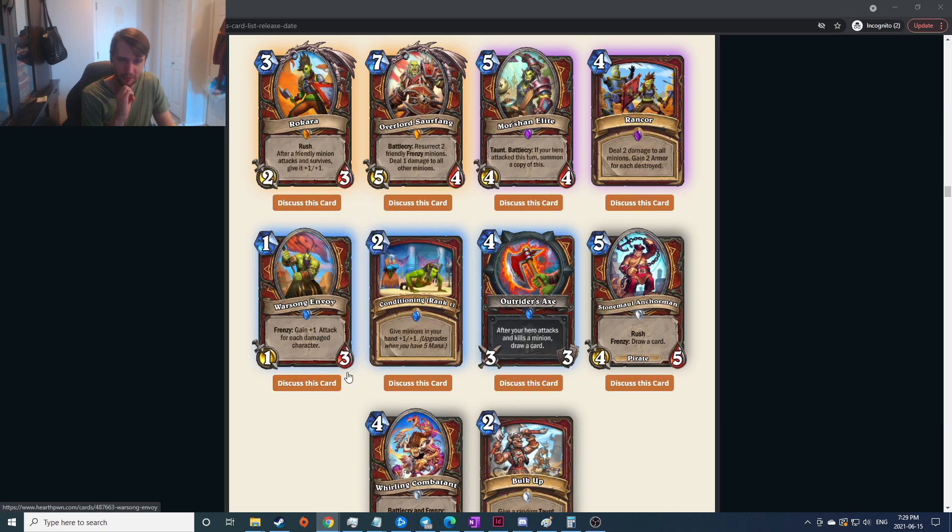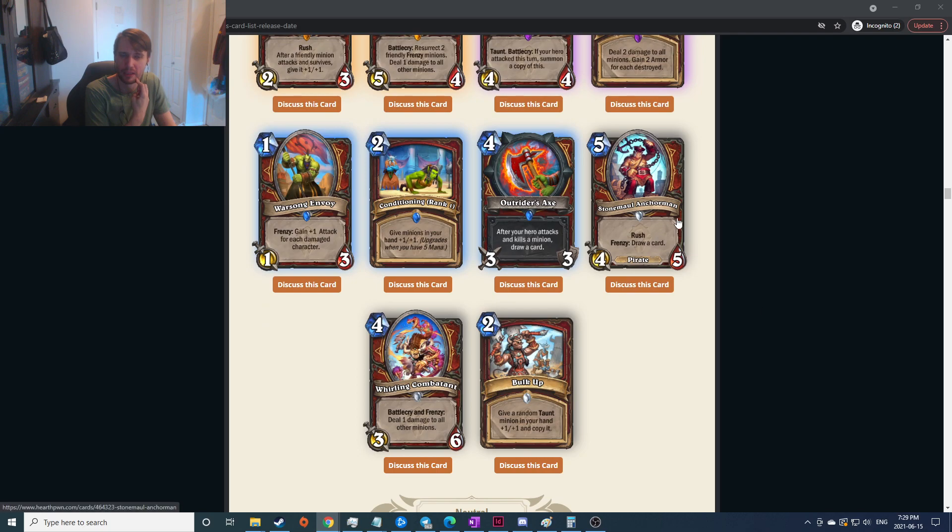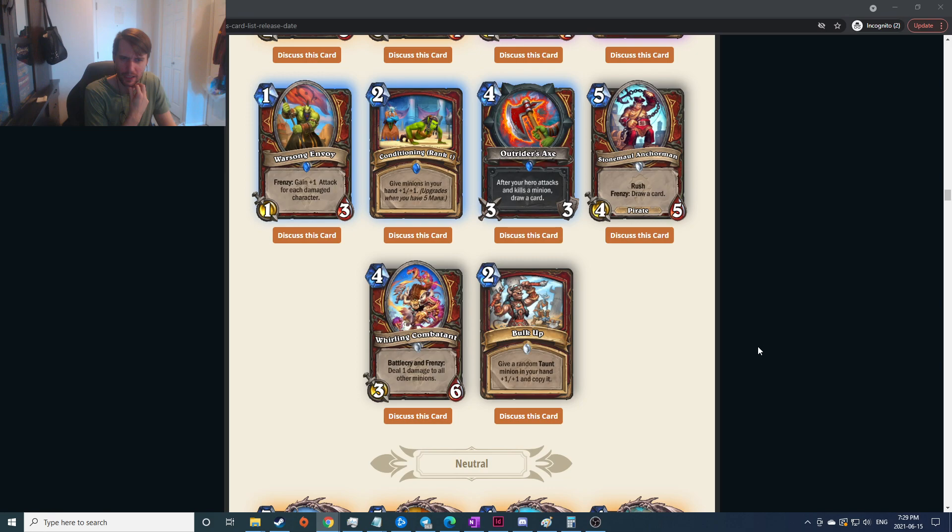Rush, frenzy: draw a card — seems all right, runnable for sure. Battlecry and frenzy: deal one to all enemy minions — seems good because you're gonna proc all your other frenzy stuff plus it's good anti-aggro. Give a random taunt minion in your hand plus one plus one and copy it — I didn't really see any other taunt stuff for warrior, there's a lot more in Druid. Doesn't seem that great. By the way, I don't know if you can hear my cat snoring — me moving my chair just woke her up, she's a very noisy snorer.